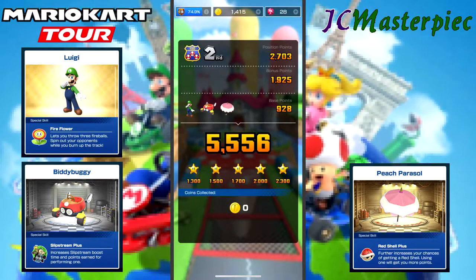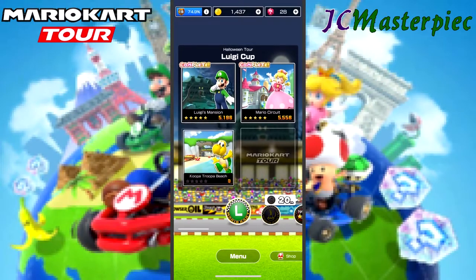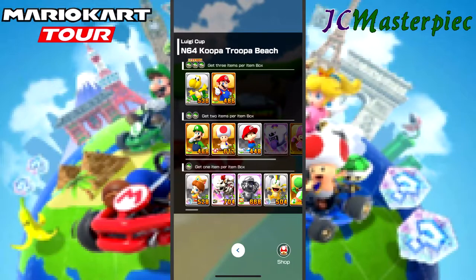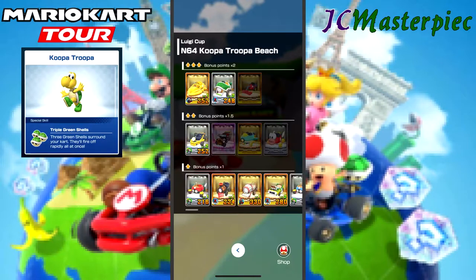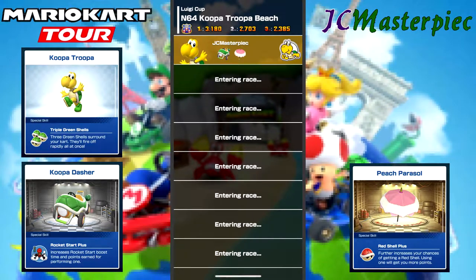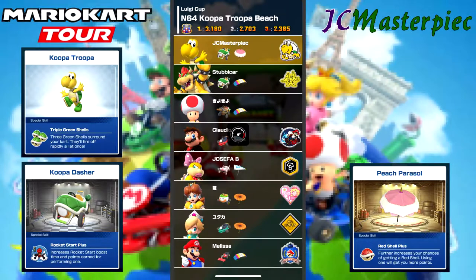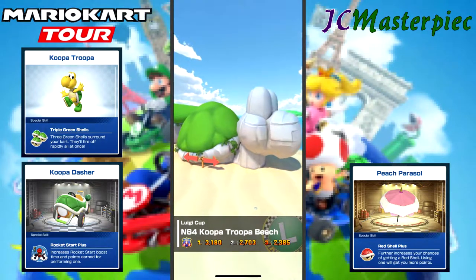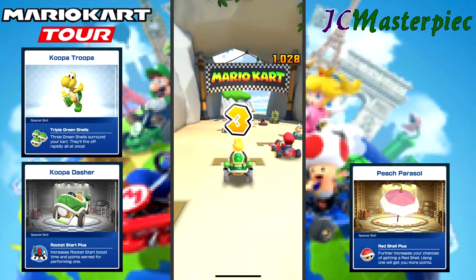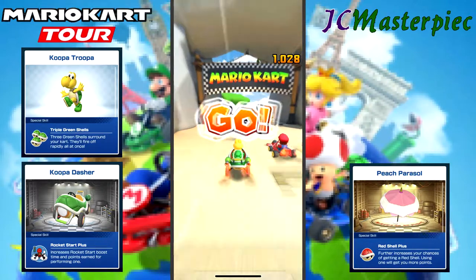55, 56 — five stars. Here we go, third race in this set. Koopa Troopa Beach it is. Koopa Dasher to go with Koopa Troopa, then Peach Parasol. Any guesses why I like the Peach Parasol? It's because of the red shells — those red shells are so helpful both defensively and offensively. Having one sitting on your tail protects you from people coming up, and you can turn around and fire on the people ahead. They make great defensive and offensive weapons.